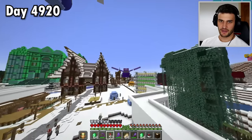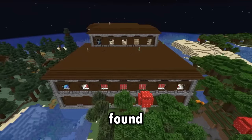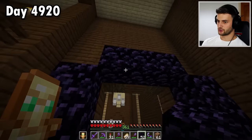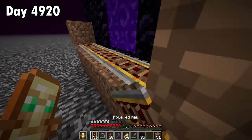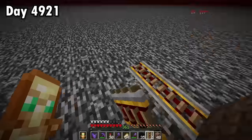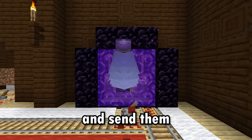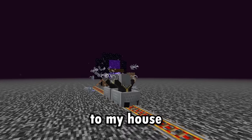Step two, I need a Woodland Mansion. This guy will give me a map, and after 10,000 blocks, I've found the mansion. Now to build a portal, a track — catch two evokers and send them through the portal to my house.